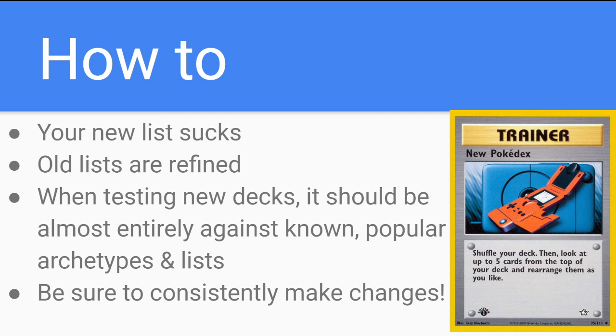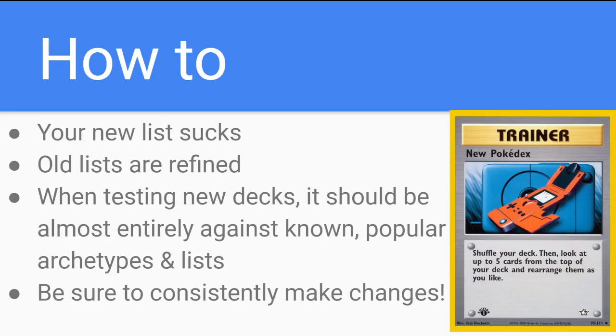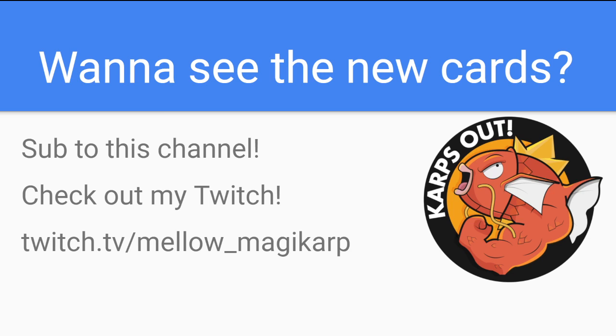So be sure to consistently make changes and test against the known stuff. If you want to see the new cards, it's a short class today but be sure to subscribe to the channel — we'll have Mew VMAX, Inteleon VMAX, and probably some other stuff in the upcoming weeks. Check out my Twitch as well. Friday the 12th is the first day I'll be streaming Fusion Strike and I'll try to get all my Mew VMAX testing done. We might mess around with Battle Pass Cram-O-Matic Mew VMAX because I think that might actually be good — or it might not be. Remember to like, comment, subscribe, check out the other Get Good Academy videos, and I'll catch you all in the next video. Peace out.